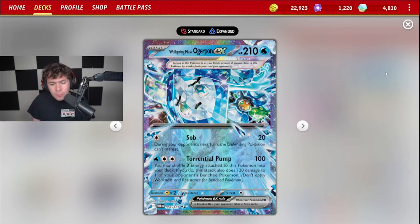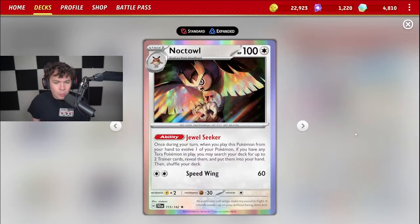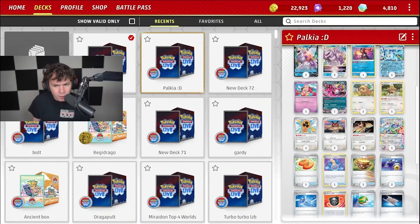We also got Wellspring Mask Ogrepon EX with that Saab attack dealing 20, and then Torrential Pump dealing 100 damage. You may shuffle three energies attached to this Pokemon into your deck, and if you do, it deals 120 to one of your opponent's benched Pokemon. Very good to snipe things on the bench and create multi-prize knockouts. We got Noctowl as well with that Jewel Seeker — one of the most powerful cards, if not the most powerful card overall from Stellar Crown. If you have a Terra Pokemon in play and you evolve your Hoothoot into Noctowl, you get to search your deck for two Trainer cards and put them into your hand.